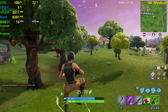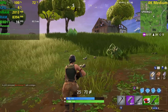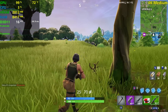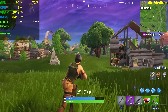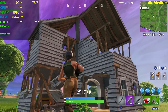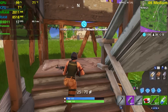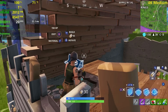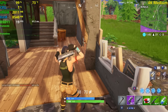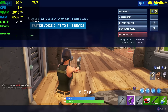I wonder how it would look on Epic settings. If you guys wonder that as well, wonder no more — in a few seconds I'm gonna hide in this little half-house over here. We got mini shields here. Let's try to hide here if we can. How do I crouch? Alright, let's do this — let's put it on Epic.